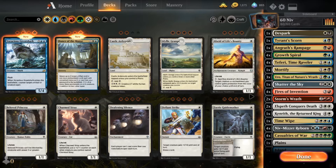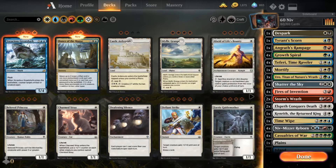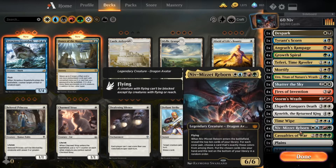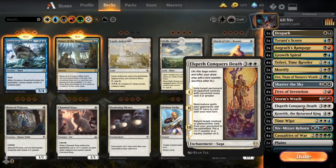Another problem is I think the top end could use a trim. I don't think Kenrith really has a place here — I think I could totally cut him out and replace him with something, maybe another Elspeth Conquers Death. Another card I think that could use a trim is Elspeth Conquers Death, because it doesn't have the trigger with Niv-Mizzet Reborn — Niv-Mizzet only really triggers cards that have a color pair, whereas Elspeth Conquers Death only has a white casting cost.